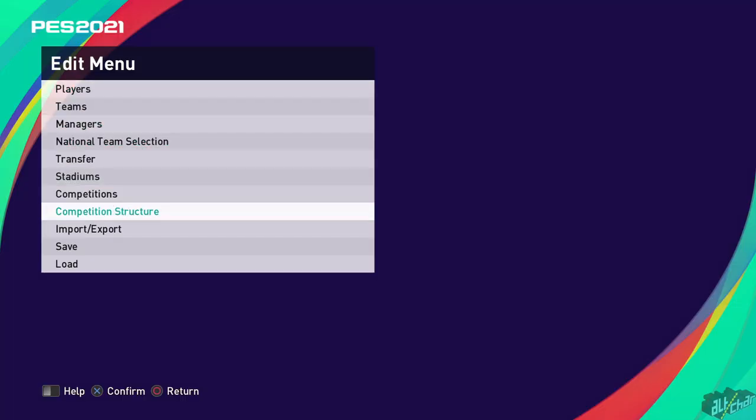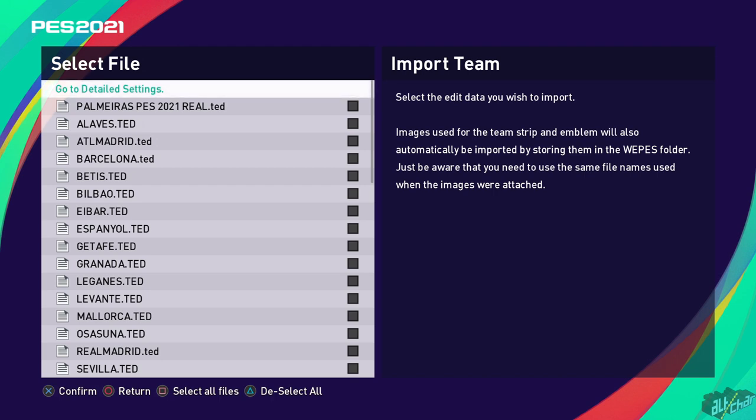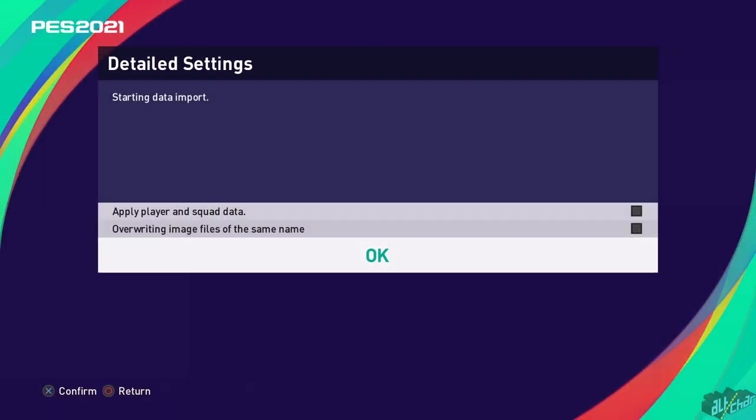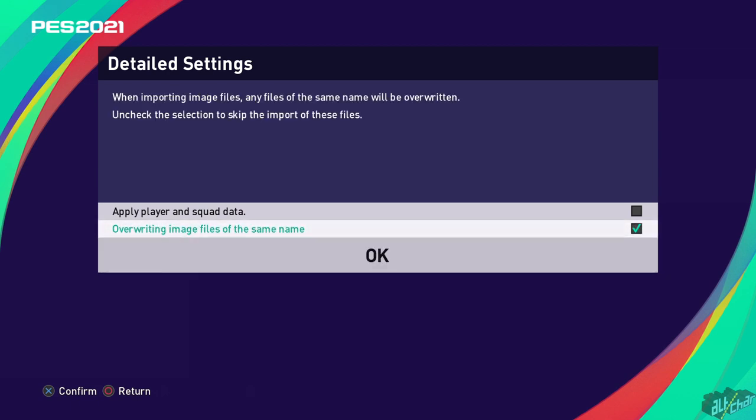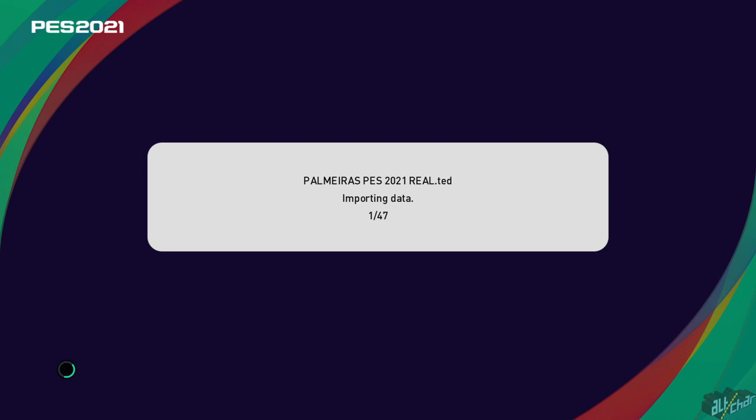When that is done, go to import/export and hit import team. Then select all files by pressing the square button and hit next. This will take you to a screen with some detailed settings — make sure to tick the second box only and then press OK. This will launch the process of editing your teams to have their correct names, kits, and emblems.